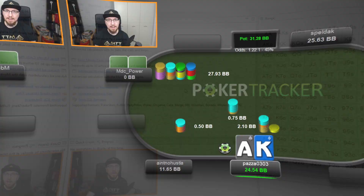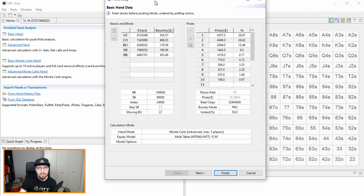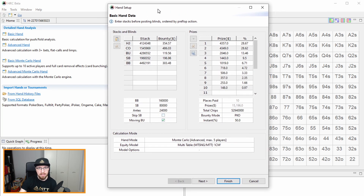In order to run this hand properly we're going to choose an advanced Monte Carlo hand and I'll walk you through the step-by-step process. Once you've copied the hand history from PokerTracker or Holdem Manager, you can paste it in using this button here. As you can see, the stack sizes and bounty amounts are already filled in. PokerStars saves the bounty amount into the hand history, so it just auto-fills — really helpful. Shout out to Stars for that.